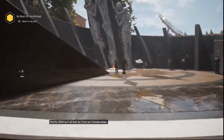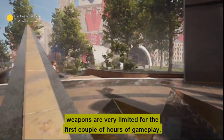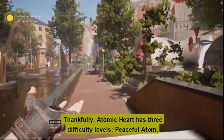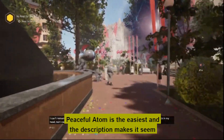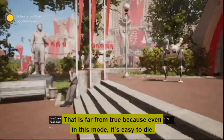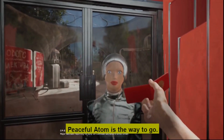Tip 7: Start on Peaceful Atom. This game is a tough nut to crack for a shooter because ammo and weapons are very limited for the first couple of hours of gameplay, and it takes a while to get an ability. Atomic Heart has three difficulty levels: Peaceful Atom, Local Malfunction, and Armageddon. Peaceful Atom is the easiest — though even in this mode it's easy to die. For players more interested in taking in the game's atmosphere, Peaceful Atom is the way to go.